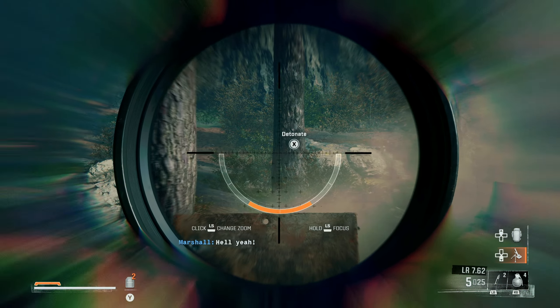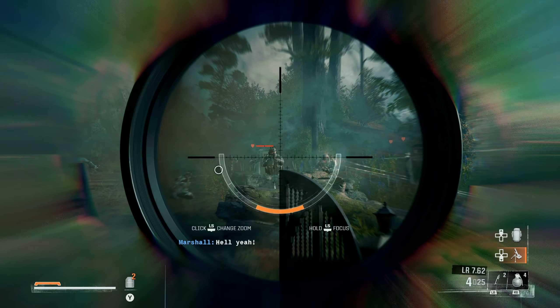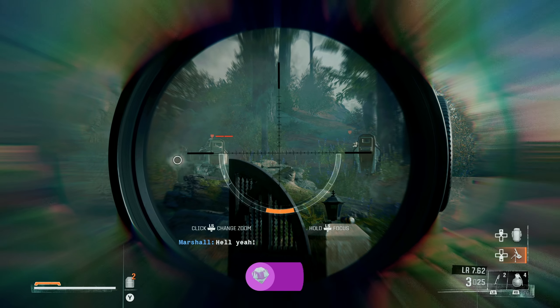Now at this moment, press LB or L1 to use the Adrenaline Stim and you will notice that everything will be slowed down. You also have a sniper as your secondary weapon so whip it out and shoot 5 enemies in the head before the Adrenaline wears out.